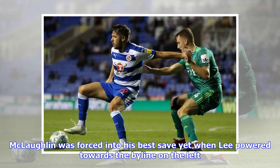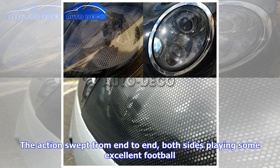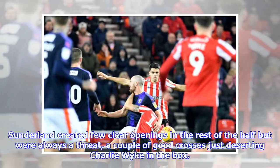McLaughlin was forced into his best save yet when Lee powered towards the byline on the left. He cut it back well for James Collins but the Scot did superbly to use his boot again, clearing the ball from danger. The action swept from end to end, both sides playing some excellent football. Sunderland created few clear openings in the rest of the half but were always a threat, a couple of good crosses just deserting Charlie Wyke in the box.